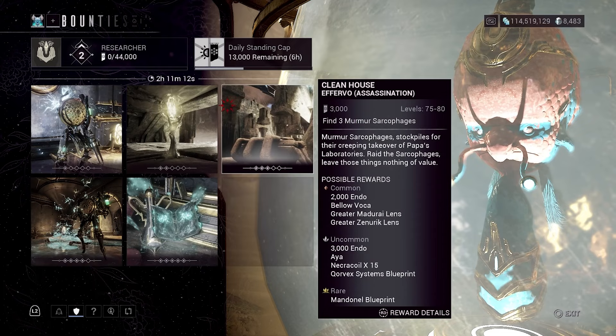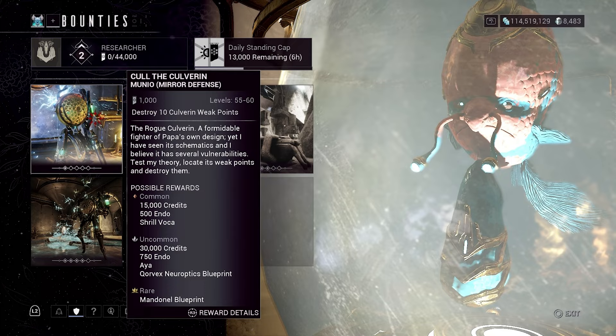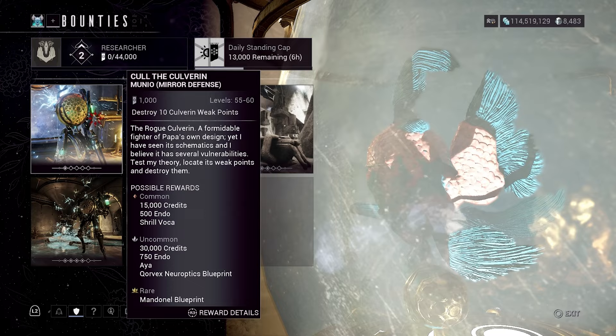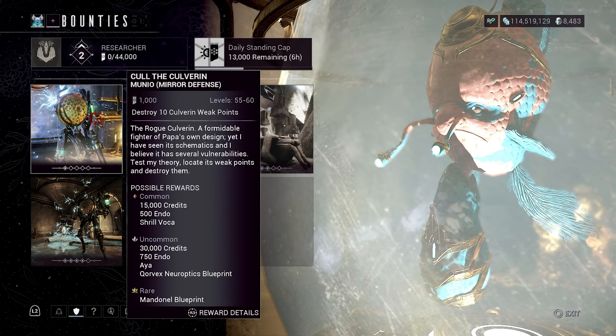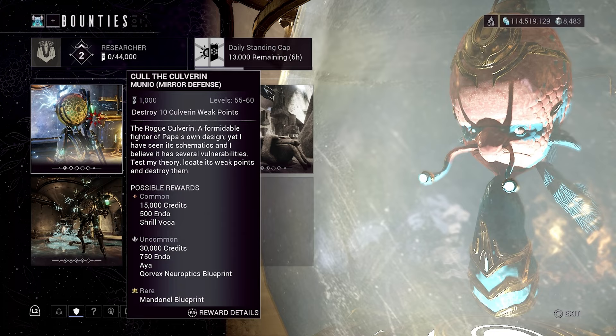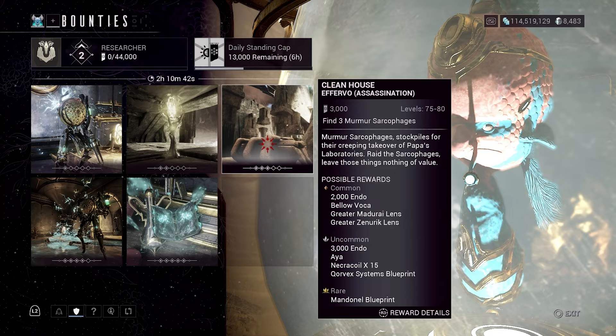There are many missions in here that you can do. They're always in rotation and it's going back and forth with these missions. The main first mission I really go for when I'm gathering all these Shrills, or the other Volcas that are in here, is Extermination.